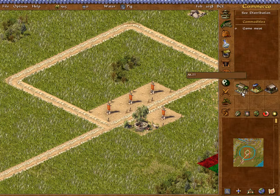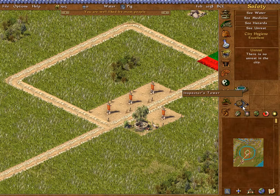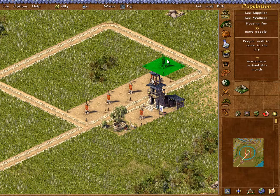Our city needs more workers, of course. If the job goes unfulfilled, things will fall apart. Let's take a look here — population, industry, agriculture? It's got to be safety. There's the inspector's tower. I'm going to put an inspector's tower right there. But of course, we do need that population increase, and I will be bringing them in.